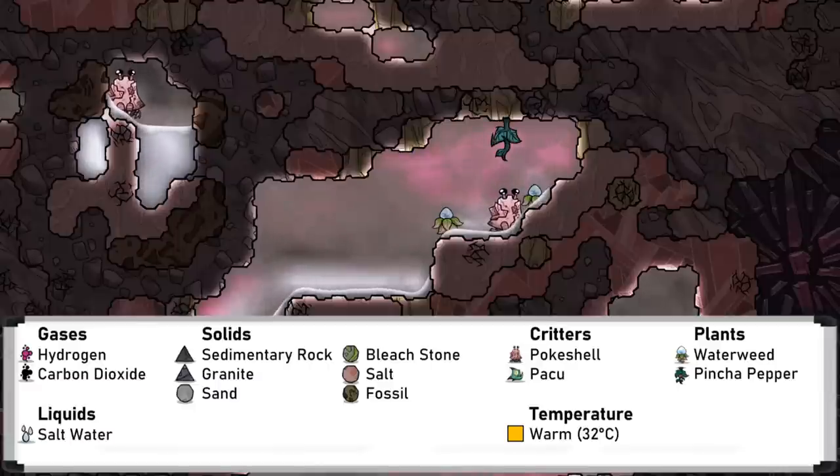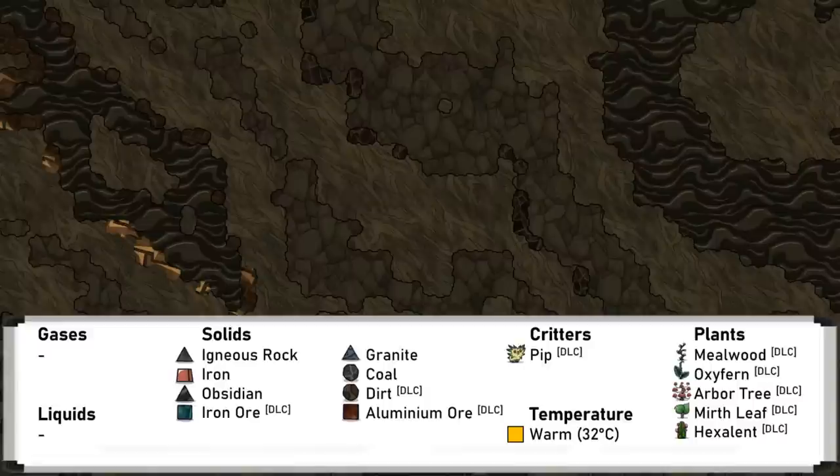Tidepool, or ocean biomes, are found in large numbers on the Oceana asteroids. They are full of salt water, as well as poker shells and water weeds. Barren biomes are rare and aren't particularly interesting, at least in the base game. They are mostly rock with a few pockets of coal and refined iron at a warm temperature. The Spaced Out DLC does add more plants and critters to combine elements of the forest biome.